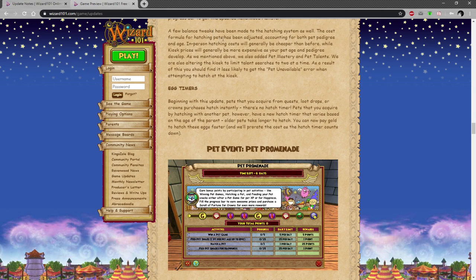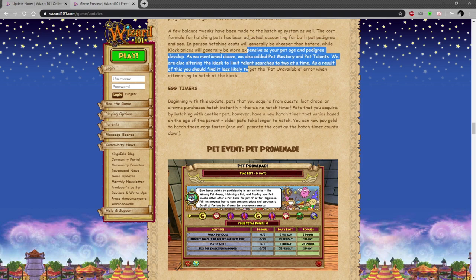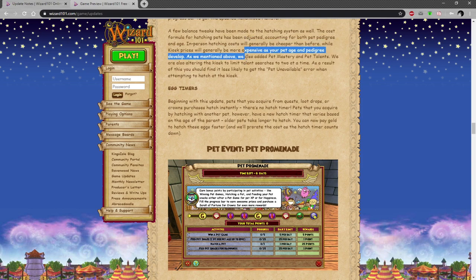All cost formulas for hatching pets have been adjusted, and I have seen some of the things in the kiosk — it is very expensive, so I'll look at that. I'm not too happy with this. Kiosk prices will generally be more expensive as your pet ages and pedigree develops.